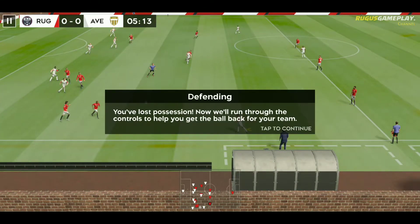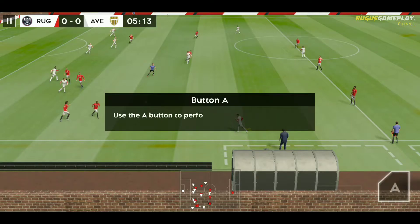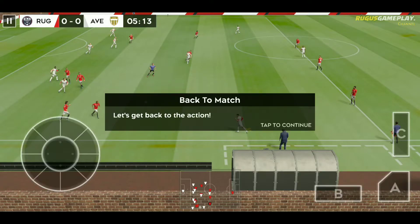You've lost possession. Use the B button to pressure the ball. Use the A button to perform a slide. Use the C button to change the active player. Let's get back to the action.